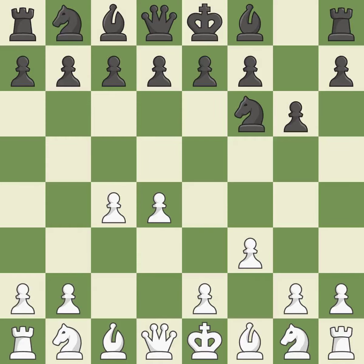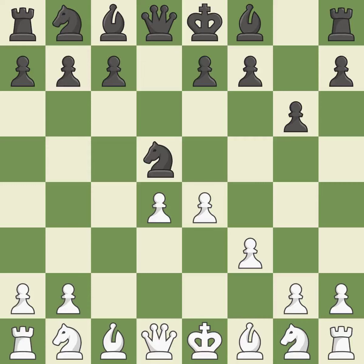f3 weakens white's kingside and the e3 square while preparing the e4 pawn advance and removing the g4 square from black. The light-squared bishop can advance and the c4 pawn is attacked when d5 occupies space in the center. Recaptures. This strikes a rival knight. The knight is thus brought to safety.